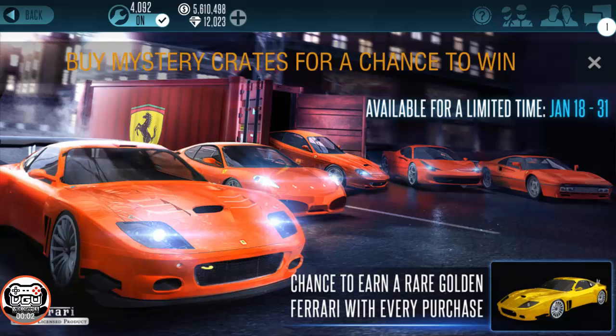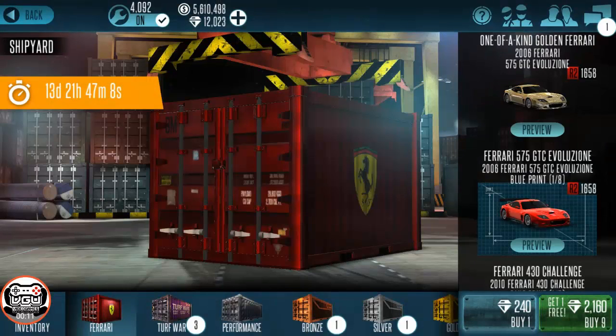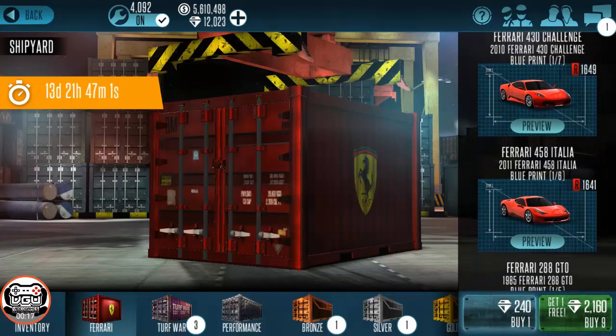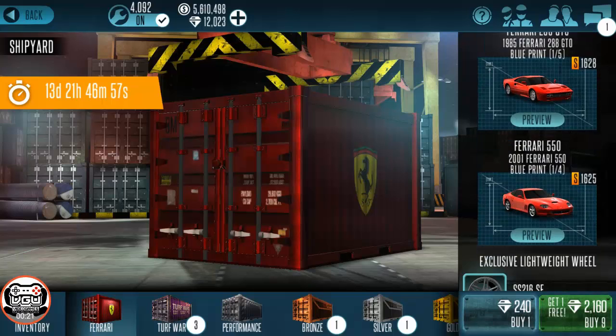These are the five normal cars, and as you can see it says you have a chance to earn a rare golden Ferrari with every purchase. These crates are a little bit expensive — they're 240 gems each or 2,160 for all of them. You can see the Ferrari lineup: the 430, the 458, the 288 GTO, and the 550.